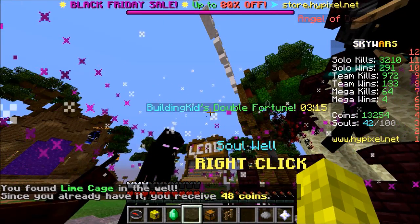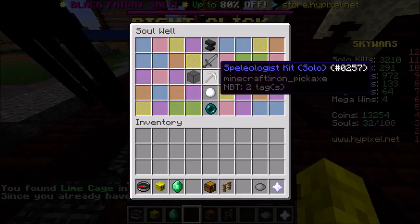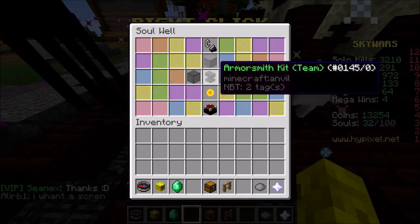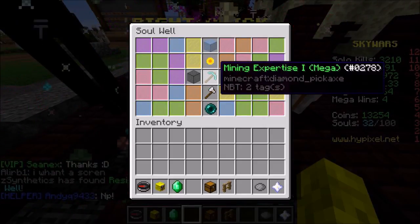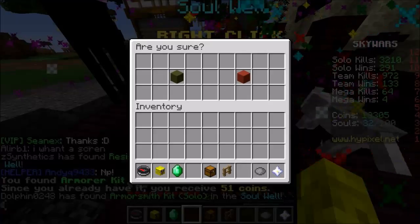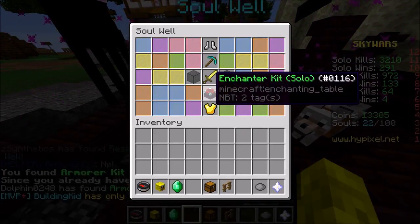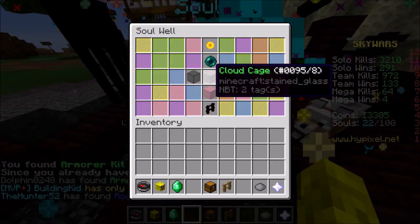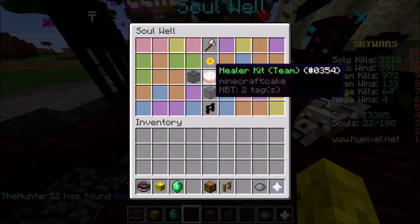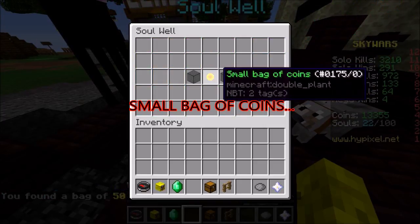Lime cage — thank you. Building kids double fortune, cool name. I'm missing the Nicholas Cage, the ice cage, and the tree cage — they're all legendaries. I have the slime cage and I believe the rainbow cage, but I'm not sure. We can check after this roll. We have two more rolls hoping for the Nicholas Cage or something good. Small bag of coins — not good, that is not good my friends.